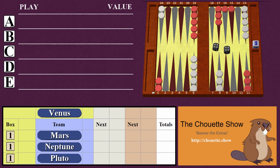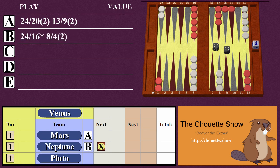So let's say Mars chose play A, Neptune chose play B with the next, and Pluto chose play C. Mars and Pluto get to discuss the position, and since Neptune declared next, they remain silent. Let's say after discussion, the captain Mars decides to choose a new play D for the team. And now, since Neptune declared next, Mars and Pluto each must either accept or beaver Neptune's extra.